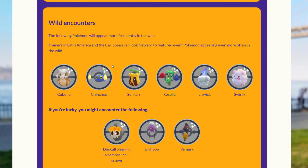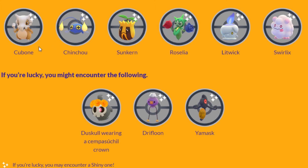For the wild encounters during this event there will be Cubone, Chinchou, Sunkern, Roselia, Litwick, Swirlix, and if you're lucky Duskull with the flower crown, Drifloon, and Yamask. Really nice Pokemon — all of them can be shiny.